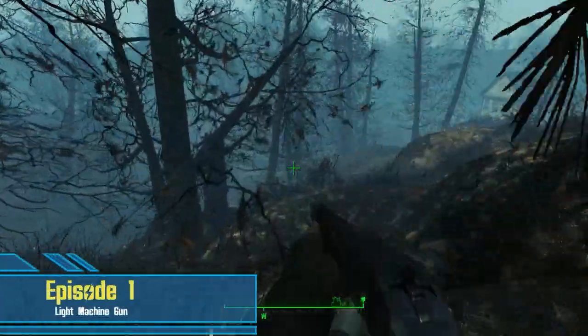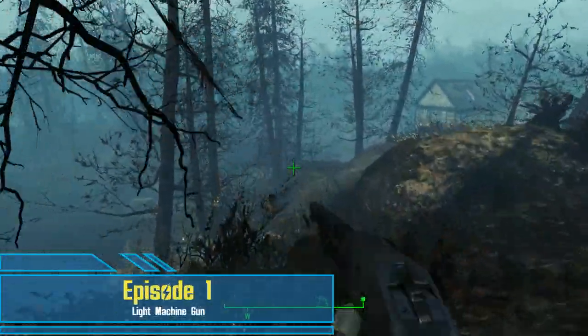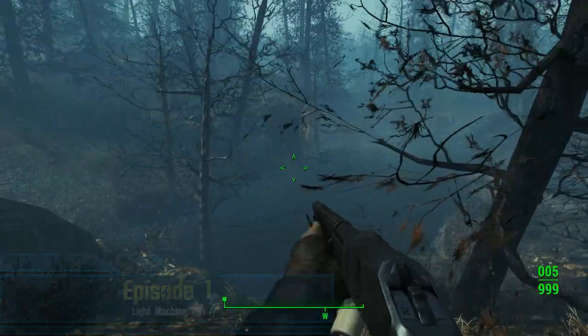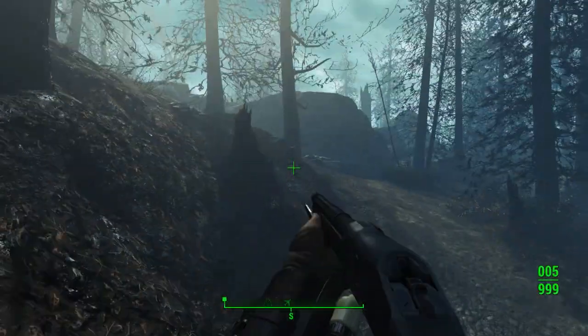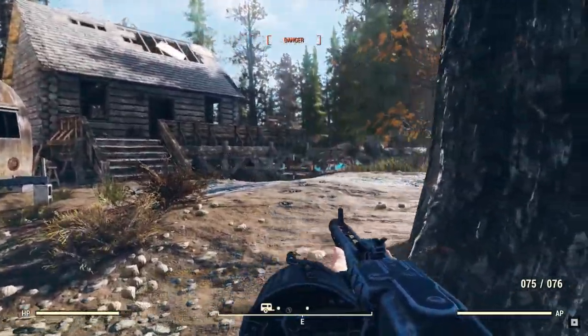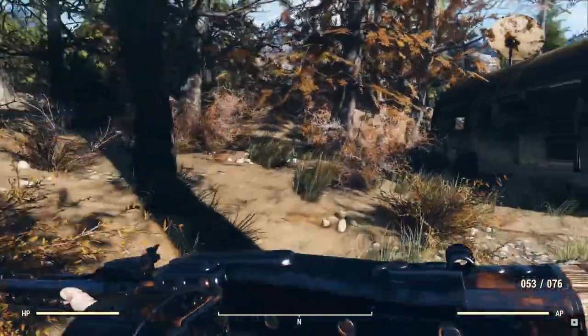The trailers for Fallout 76 have shown off a wide variety of different weapons that are going to be in the arsenal of the Vault Dwellers as soon as they leave the Vault. One of those weapons shown off a little bit more was the light machine gun known in real life as the MG 42.